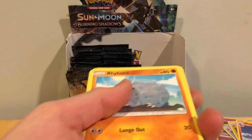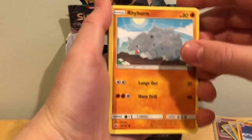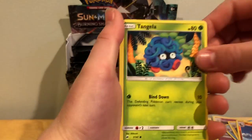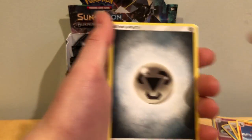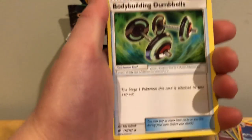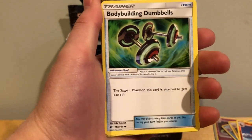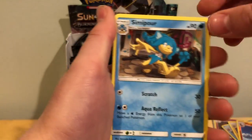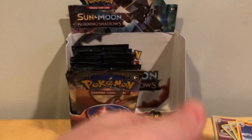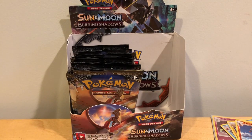So first up we got Rhyhorn, Sandygast, Hoothoot, Tangela, Juppiter, Steel Energy, Spheal, this kid — don't know how to say his name — Bodybuilding Dumbbells, Simipour, Gris Holo which is not a Rare, Seedra, and a Ledian non-Holo Rare. So far we have got really unlucky, but that's okay because I hope we make it up in some of these next packs.